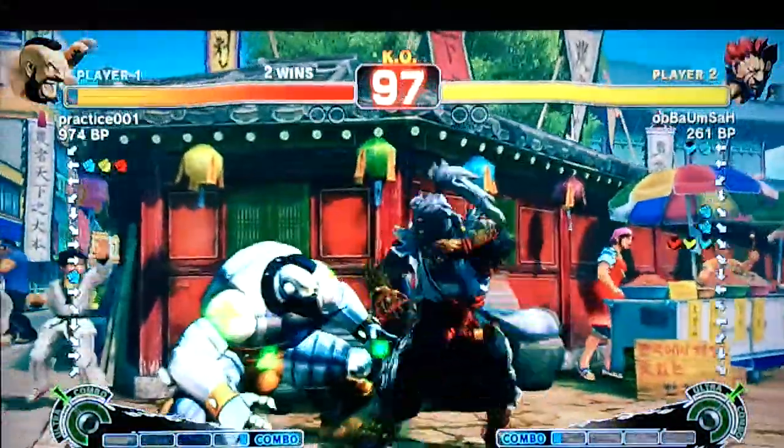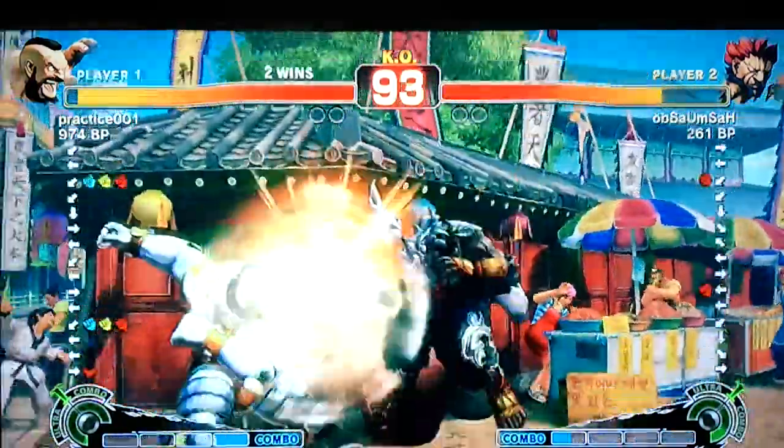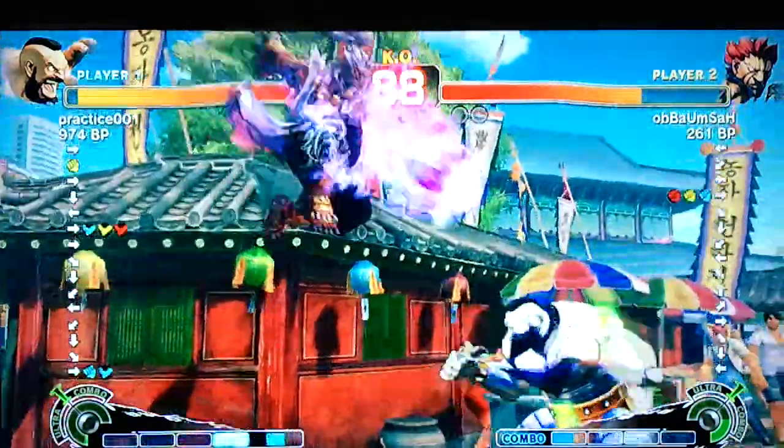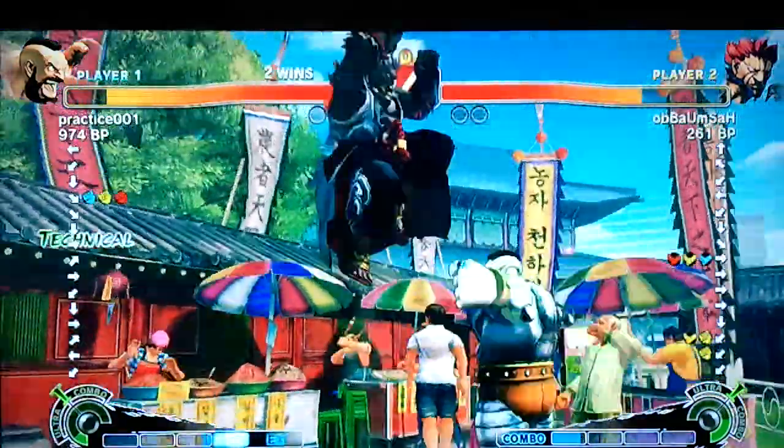Akuma — always a bad matchup. His demon flip messes up your timing for the larry anti-air, which is why he beats it. I think 6-4.